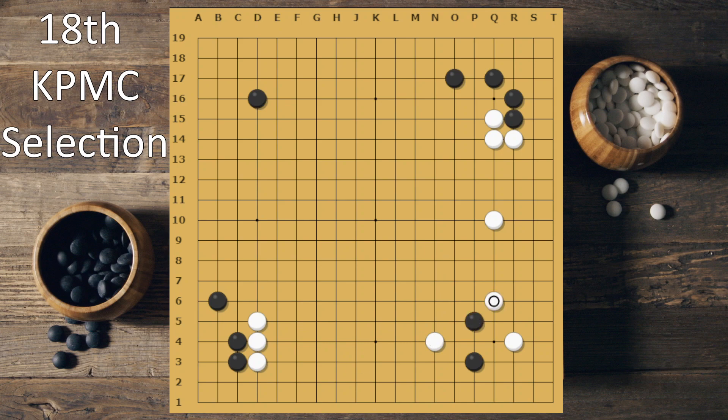Here, this is the correct move. But after this, I don't think this is the correct move — maybe you can attach. But then you'll just do O4, right? It's like a lizard's tail — you can sacrifice this stone to get out safely.